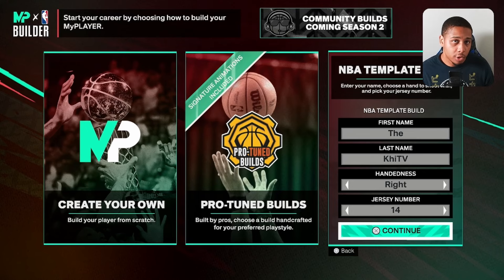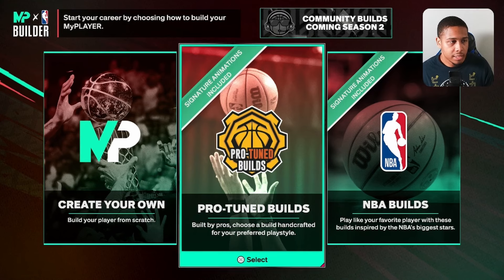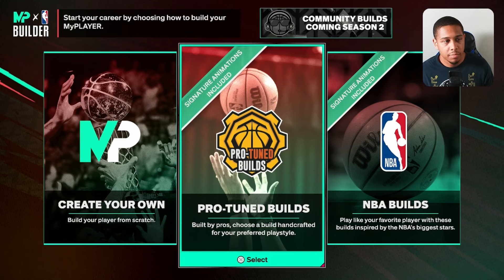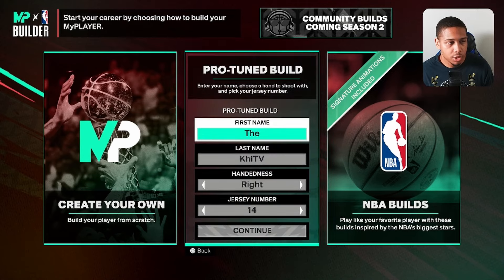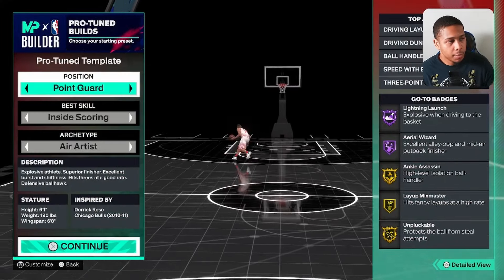If you don't want to model your player after a specific NBA player, they have another section called ProTune builds. This is something similar to the NBA builds, but these are ProTune builds — different build templates by pros and some of the devs over at 2K. They also come with signature animations, the same as the NBA builds. If you start customizing a ProTune build, you will not be able to use those signature animations that come with it, so you will have to use it as is.